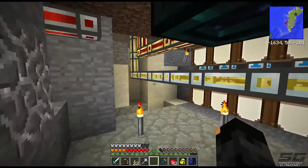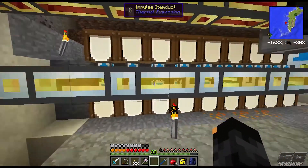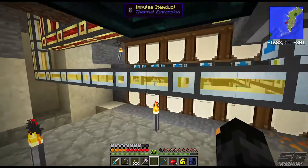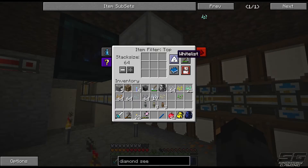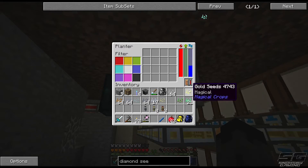White listing: iron, gold, emerald, ferrous, certus quartz, lead, silver, tin, and copper. I would have liked to have diamonds on here but we ran out of space. So gold seeds in that filter, iron, ferrous, certus quartz, lead again - pretty much just assigning different spots for all of them.